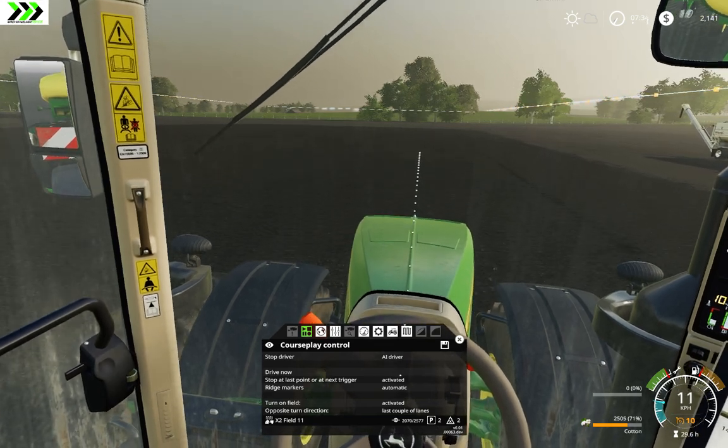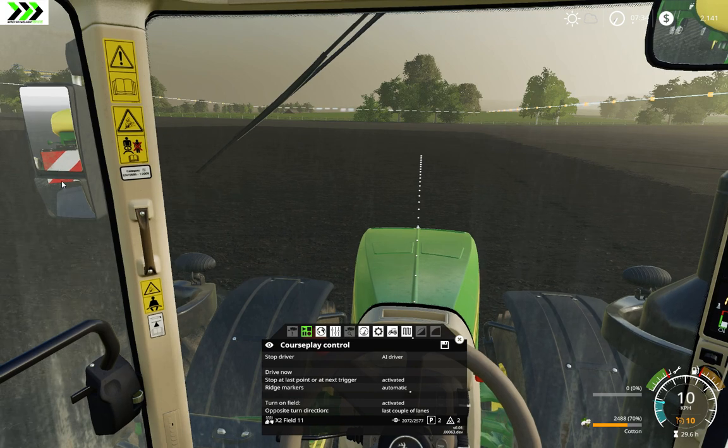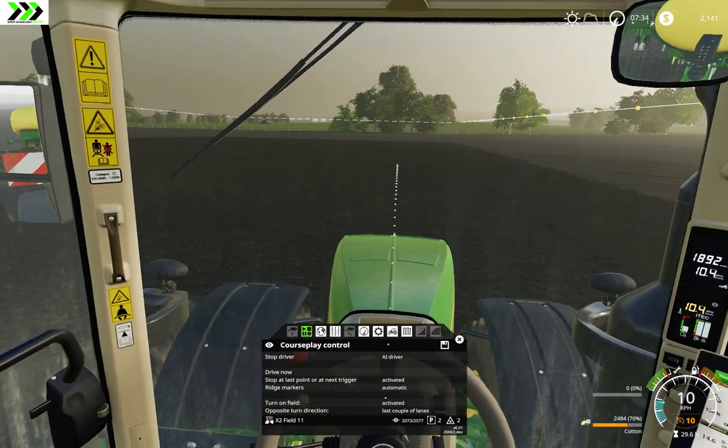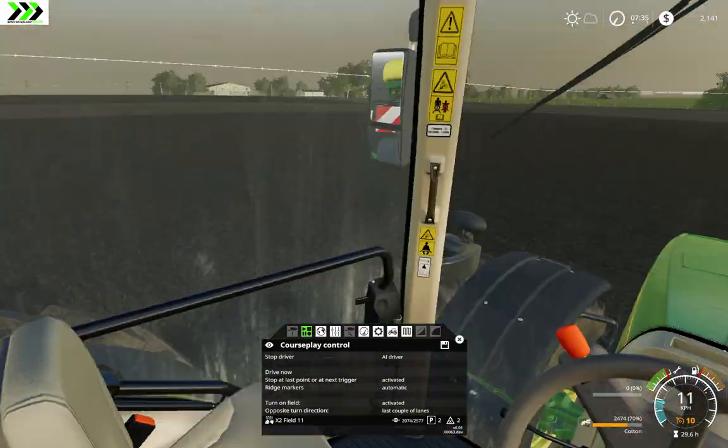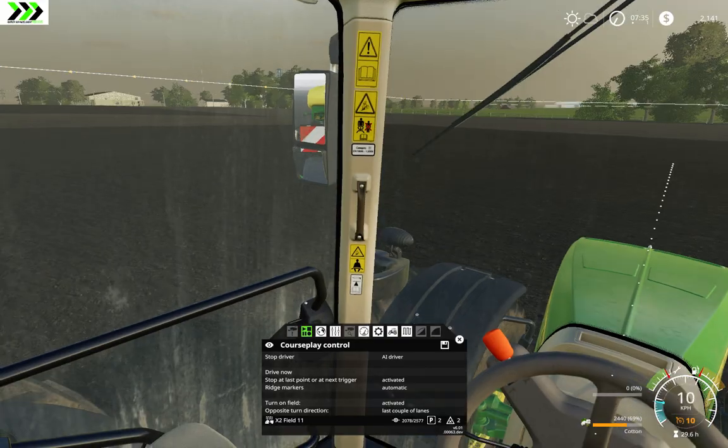Hello and welcome to Farming Simulator 19, and this let's play on Countryline, where we're growing cotton. I'm still sewing Field 11, it's gigantic. I'm getting closer to the end, but it's really, really big.